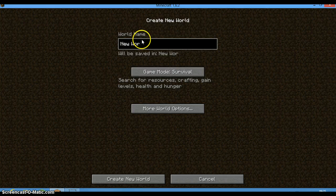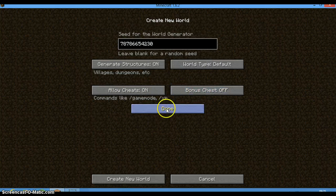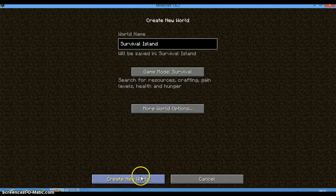Let's create a new world. What should we call it? How about 'Survival Series' — I don't care if I spelled it wrong. We'll call it Survival Island. Enter a random seed: 7878-665-423-0. Load sheets are on, no bonus chest. Create new world.